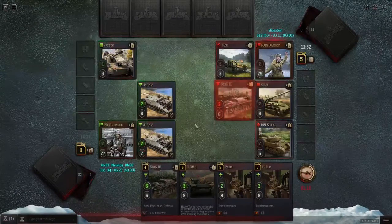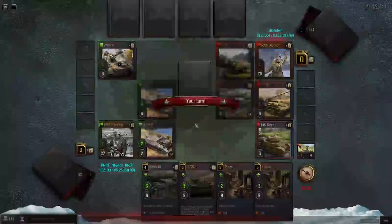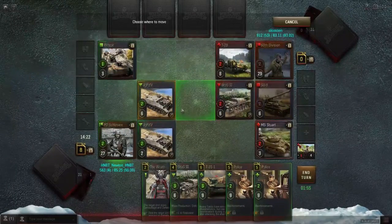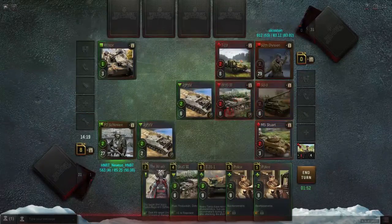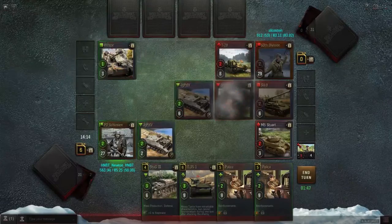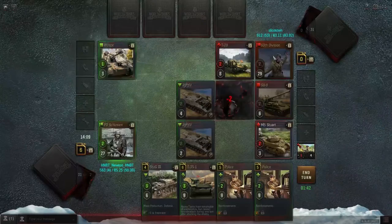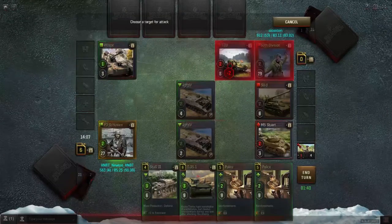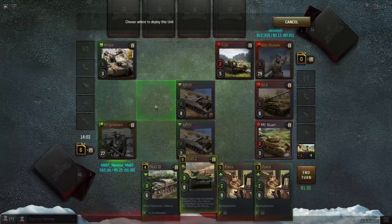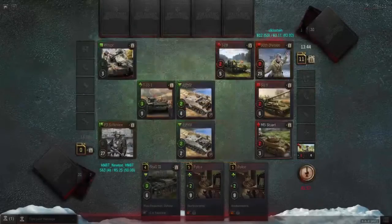I do kind of get annoyed with them, because I do see many cases where they're sort of bad. But I'm also kind of fond of the little things. I'm going to stop him from drawing a card there. It'd be cool if the 60th's ability was actually on a German HQ, just so you could actually double-dip this, but that's never going to happen because that would be stupid.